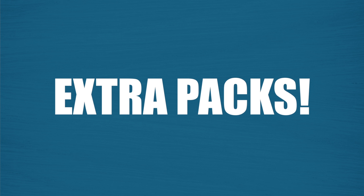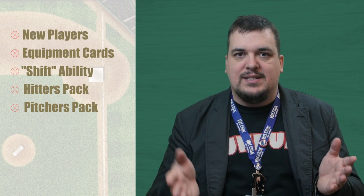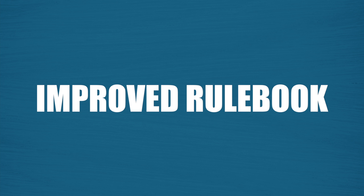We're still building on the love that everyone has for Bottom of the Ninth and baseball in general by adding a stretch goal of two new 12-player packs, similar to what we did with the first campaign. This one is going to be a hitters pack and a pitchers pack for the home team and the visiting team.